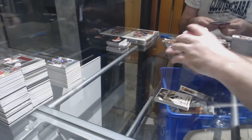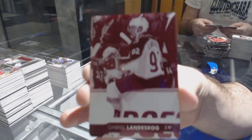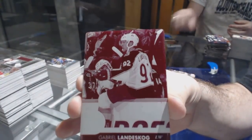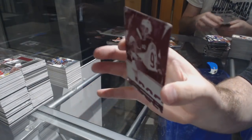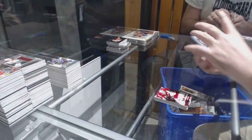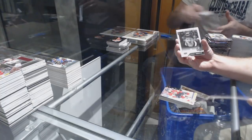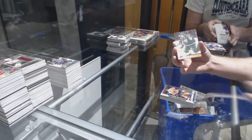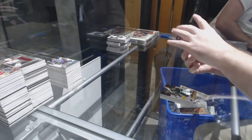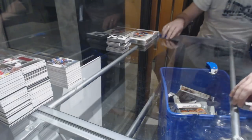Owen Tippett Young Guns for the Panthers. Nathan Walker for the Capitals, portraits. Artemi Panarin OPG update for the Blue Jackets. DeBrink Marquee Rookie for the Chicago Blackhawks. Shattenkirk for the Rangers canvas. Dryden Hunt Young Guns for the Florida Panthers. Alex Tuch for the Vegas Golden Knights portraits. Alex Tuch Marquee Rookie for the Golden Knights. We've got a one-of-one printing plate for the Avalanche — Gabriel Landeskog!